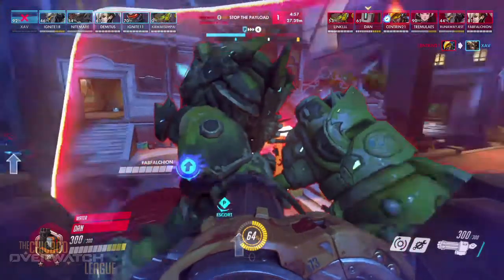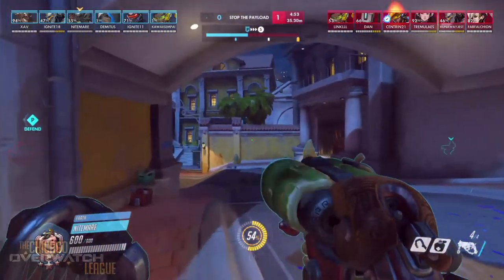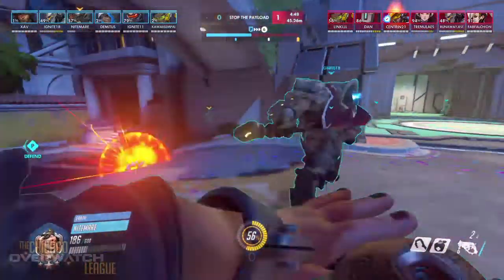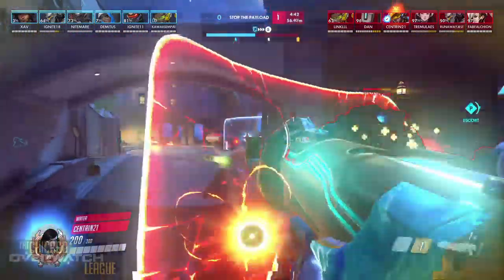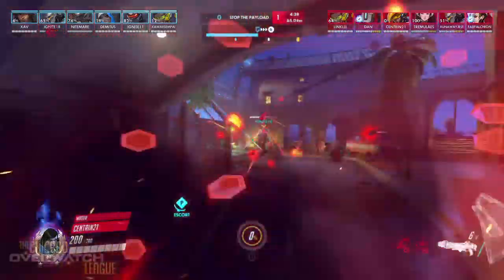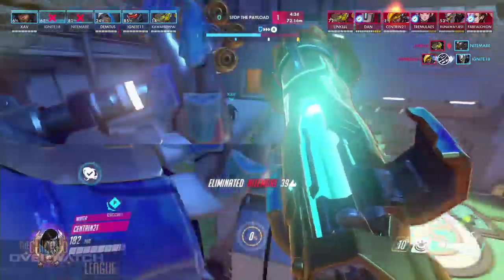Do some heavy damage — or even a Winston if it's well-coordinated. We've got a switch here: a McCree coming in from Xave. Got to wonder if that's the right play. He was really strong on Pharah before, and with the changes to Bastion you'd expect that to be the counter. Right now they're just getting mowed down.